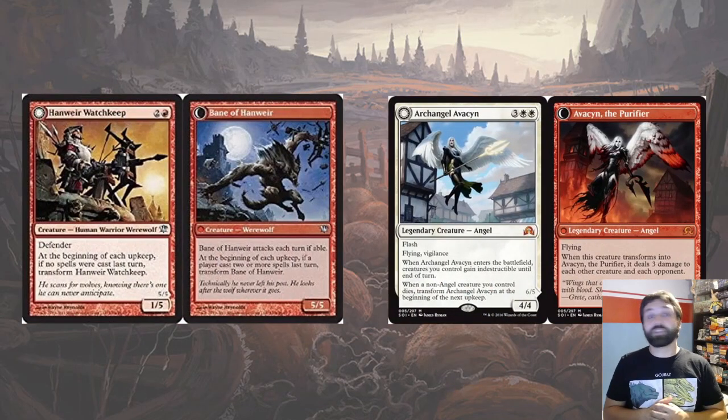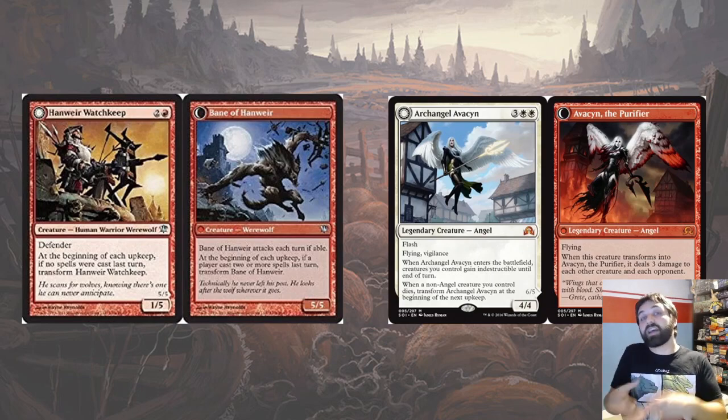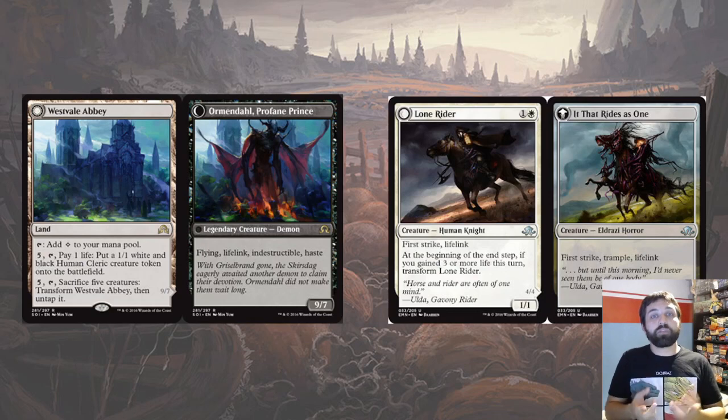We've teased it a little bit — I do expect transform to come back in some way, however it seems they may not be returning it the same way, which I don't necessarily think is a bad thing. The werewolves have a very set way of transforming: they transform if no player casts a spell on a turn, and transform back to a weaker form if a single player casts two spells. It's an interesting mechanic but after four or five sets there's not much more you can do with it.